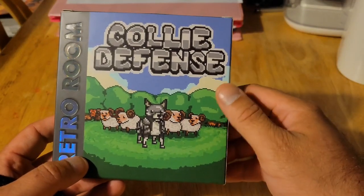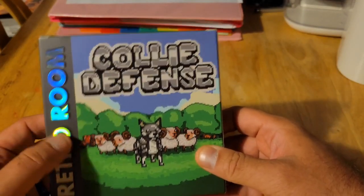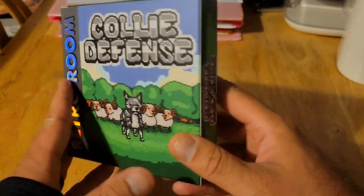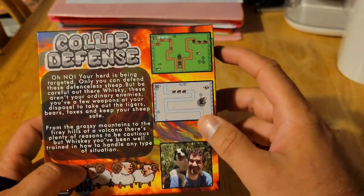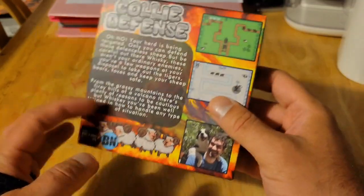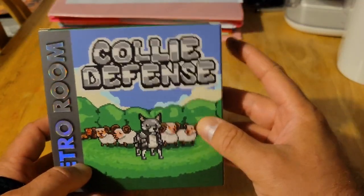Let's go ahead and unbox these and take a look. So we've got the front of the box here, which looks really cool. I love the embossed logo. Pretty awesome. In the back, it tells you it's a tower defense game. Collie Defense is a kind of unique game.